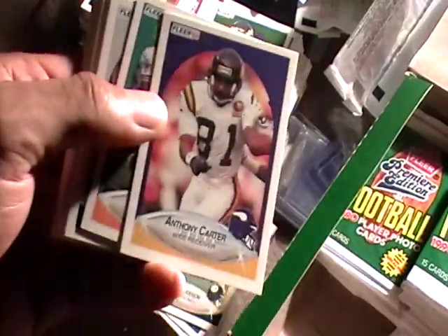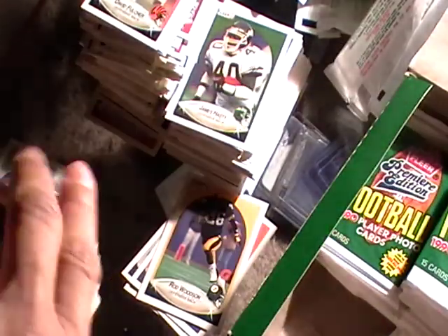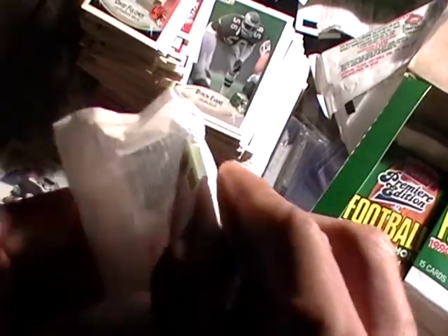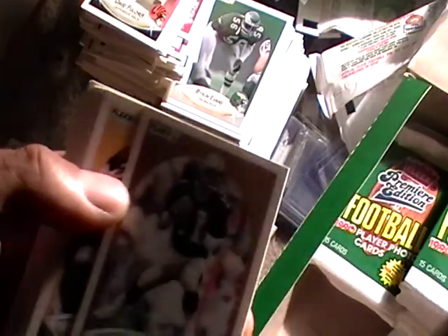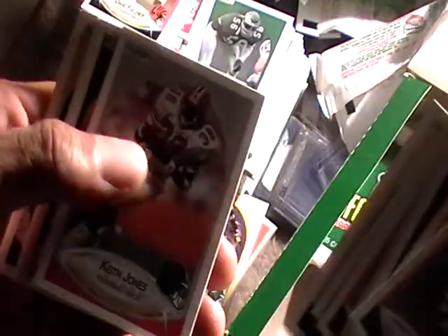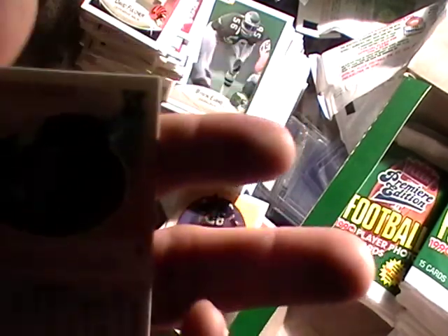Byron Evans, Anthony Carter — he wasn't too bad, not gonna keep him. Art Monk — I always wanted him. I think I have an Art Monk rookie card; it's not in good shape but I think I do. Art Monk used to be the man. Perry Kemp, Herschel Walker, Lawrence Taylor. When is Lawrence Taylor's rookie year? 1983 was the first year he played.